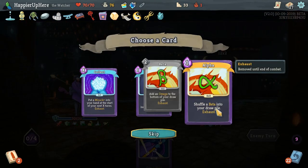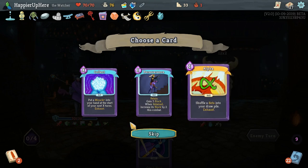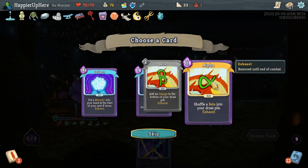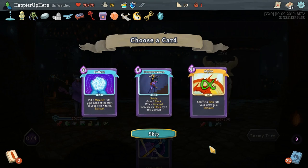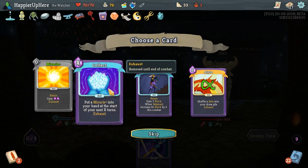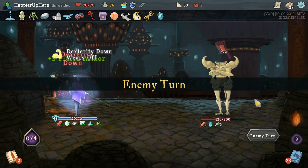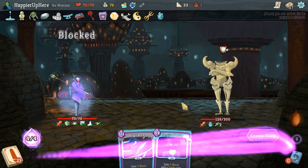Alpha: shuffle a Beta into your draw pile. The Beta adds an Omega into your draw pile — the Omega goes to the bottom and deals 50 damage, so it's a very powerful Finisher card. But you have to get to the end of your draw pile, and we're about to reach it. So next turn we'll play the Alpha, then the Beta goes into the next draw pile iteration, and the Omega would be at the bottom of that. That's not super useful. If You Like This puts a Miracle Plus into your hand at the start of your next X turns — Miracle Plus gives you two extra energy. I don't think I'll take any of these.